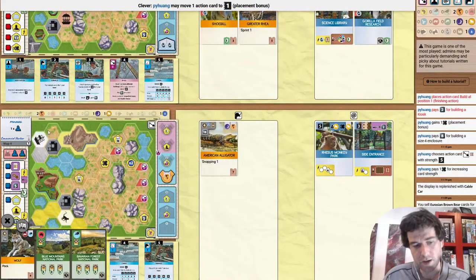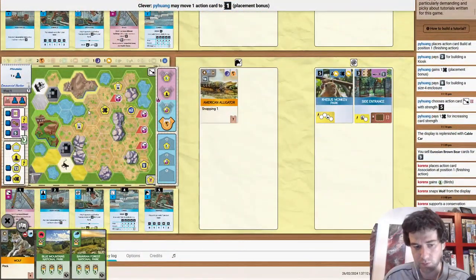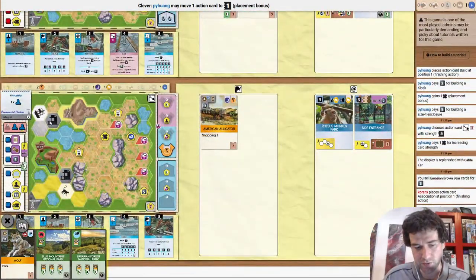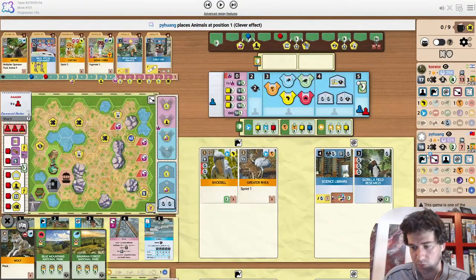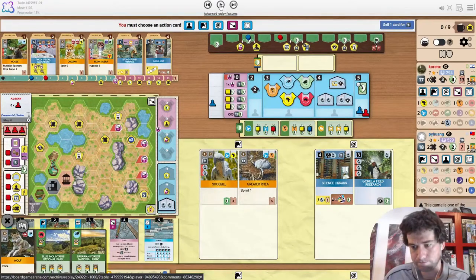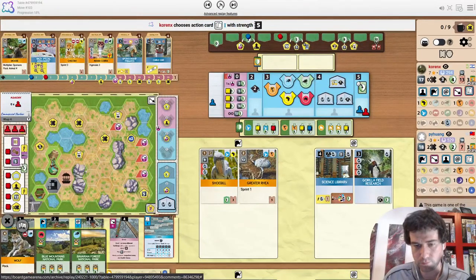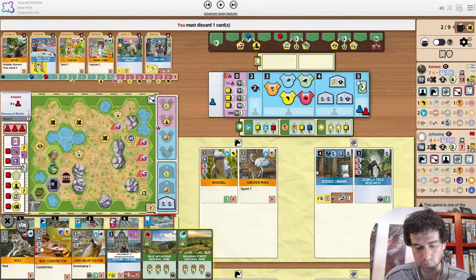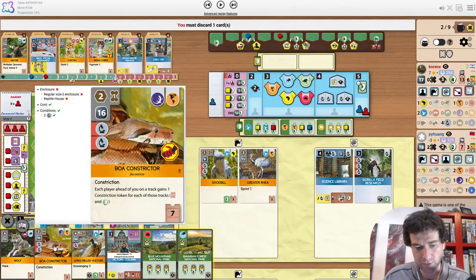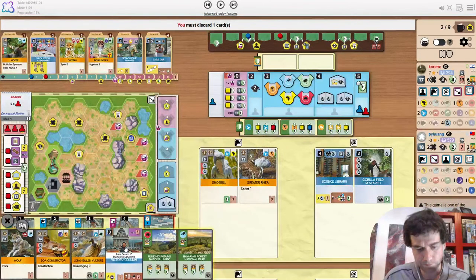The opponent spends an X on build and builds a size 4 — so clearly not for the wolf. They build another kiosk. I like a pavilion up here again because we can assume they're going to play Expert on the Americas soon. Building a pavilion touching Side Entrance means you can play Expert on the Americas and clever down whatever you want. In this case, animals — making Expert on the Americas playable without spending an extra action.